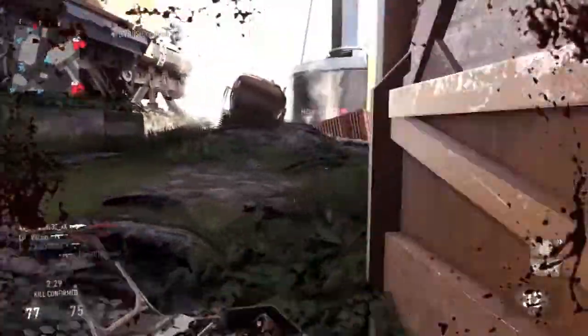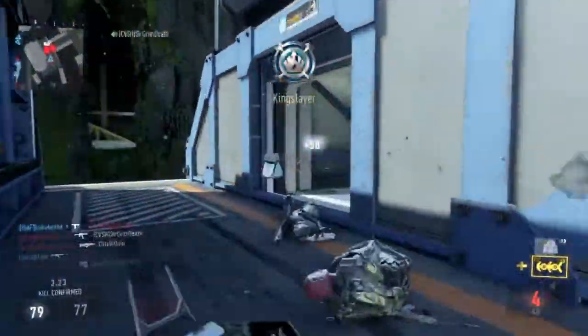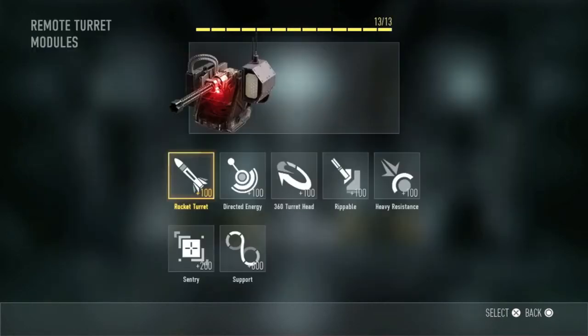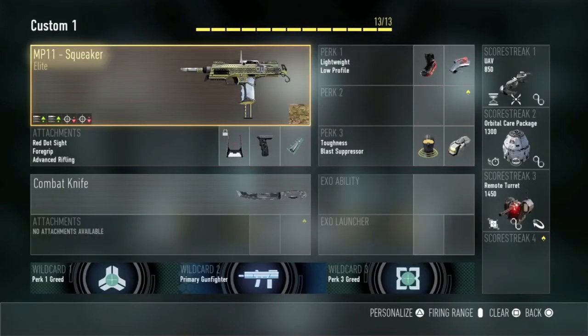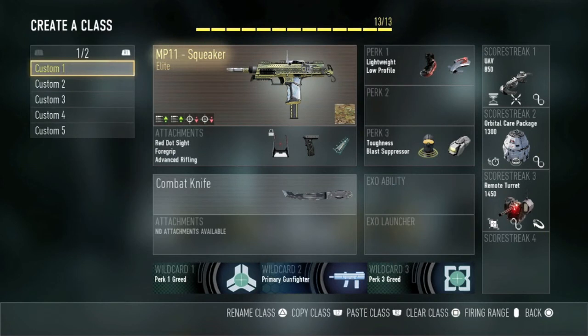That's the MP-11 review in a nutshell. I hope you guys try this weapon out — I have over 300 kills and I'm enjoying it a lot, especially on Kill Confirmed where you just rush and collect the tags. Here's the final custom class setup one more time: Foregrip, Advanced Rifling — I also have the Savior — Lightweight, Low Profile, Toughness, Blast Suppressor, UAV, Care Package, and Remote Turret. Give it a shot on rushing game modes like Kill Confirmed and Hardpoint. Hope you guys enjoyed!